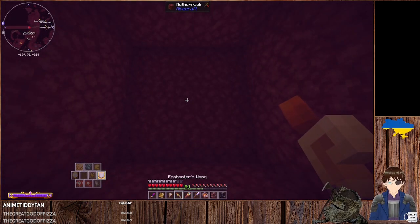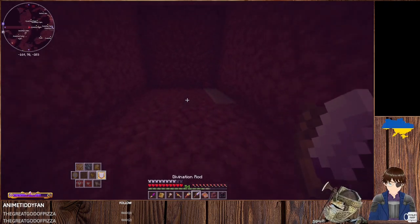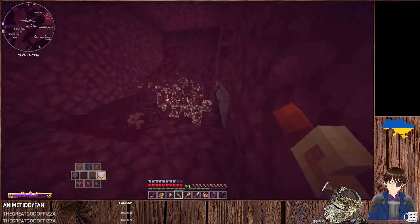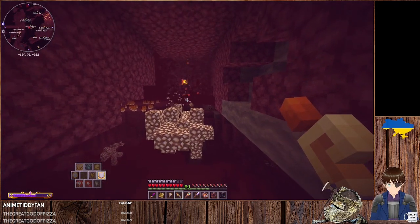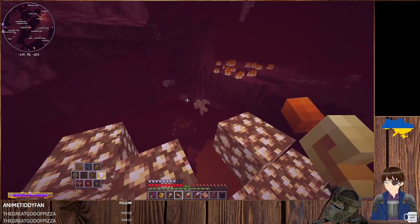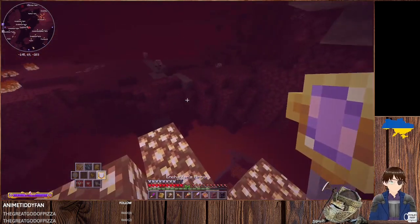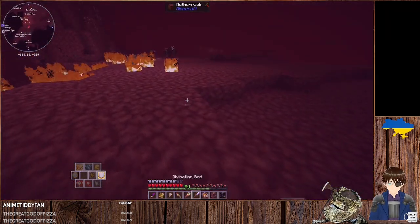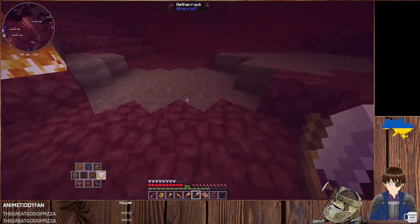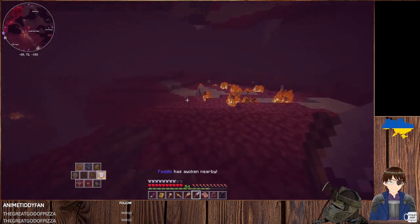I've never actually made netherite armor. Here's a good thing you may like about netherite — it doesn't burn; it's immune to lava. The armor is immune but not yourself, so that is a minor drawback. I do have the fire resistance ring though. If you were to accidentally drop an ingot or an armor set of netherite into lava, it's just going to float.